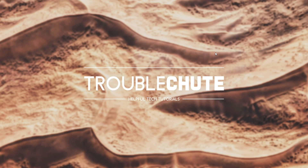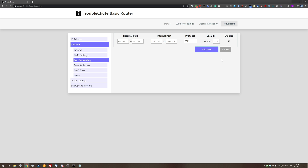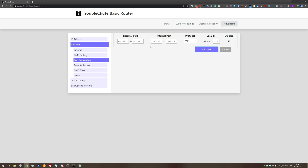Now we get onto the fun part — port forwarding. Because there are so many different kinds of routers and brands, this will be completely different for you and the next person. I've got a sample router created on my own website that does nothing, but it demonstrates how to set this up properly. You'll need to find your way to port forwarding or some sort of port management so that you can see external port, internal port, protocol, something to do with local IP, and possibly an enabled checkbox.